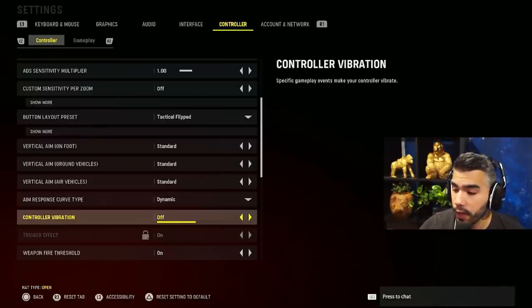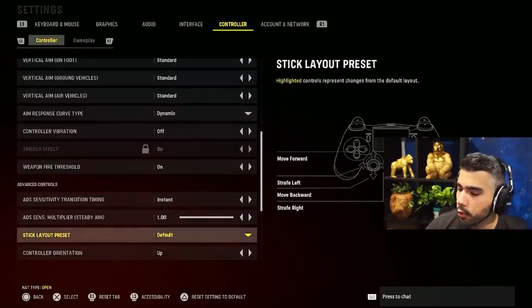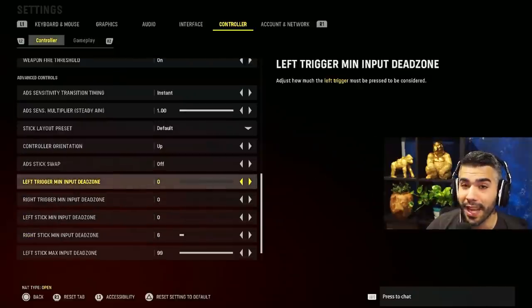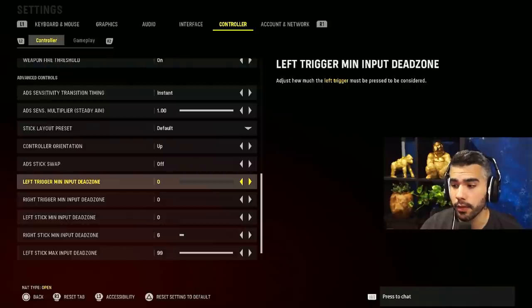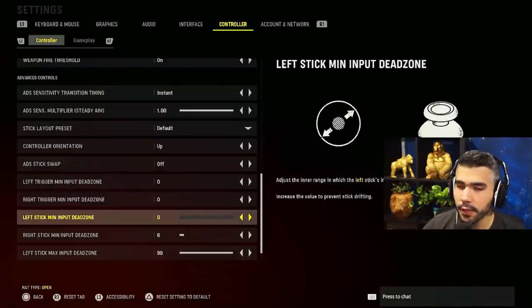Controller vibration: off — I don't know who plays with vibration on. Weapon fire threshold: on. ADS sensitivity transition timing: instant. We have this on 1. Stick layout: default. Controller orientation: up. ADS stick swap: off. Input dead zone for left and right trigger: zero. You want your triggers reacting immediately with no dead zone.